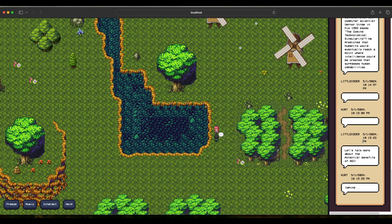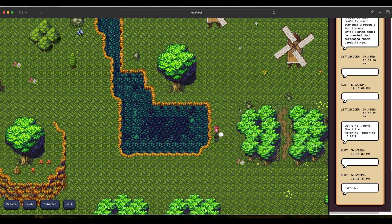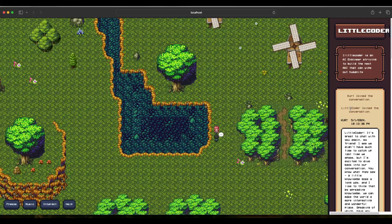After my previous video, a lot of people asked how to basically play this game. So I'm going to first show you how the game works and what is happening here, and then I'll show you how to introduce a character. This is an AI Town — a town completely simulated by artificial intelligence.